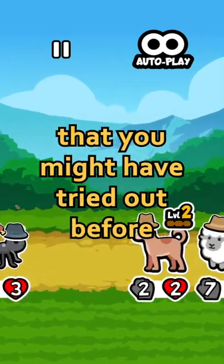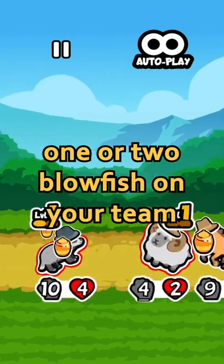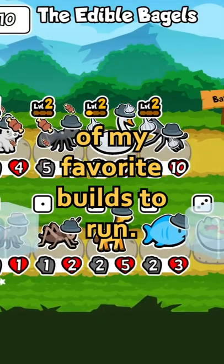Let's take a look at a combo you might have tried out before: hedgehogs and blowfish. By putting hedgehogs in front, you can make one or two blowfish on your team go absolutely nuts against the enemy. It does take a little bit of RNG and it isn't too strong, but it is certainly one of my favorite builds to run.